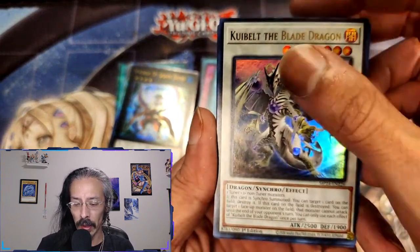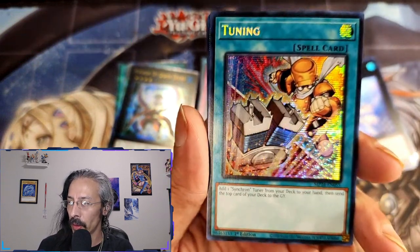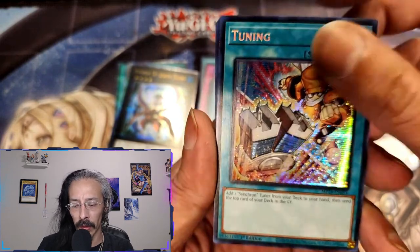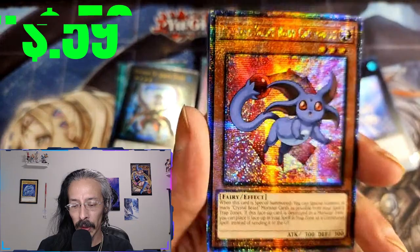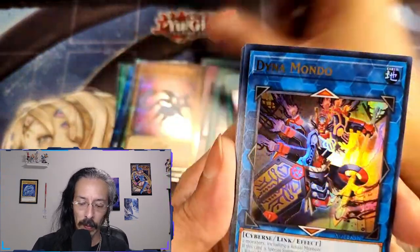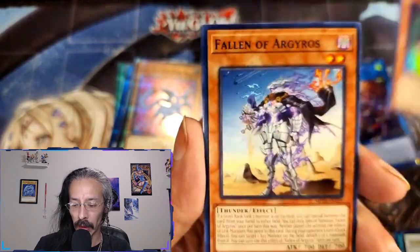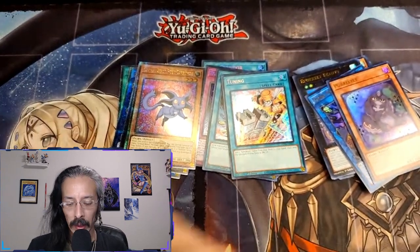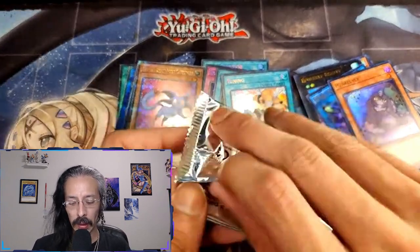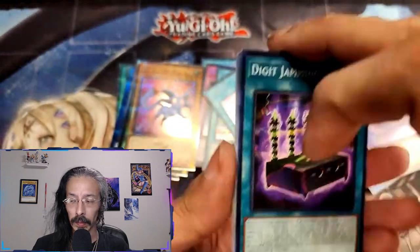Kui Belt the Blade Dragon. Tuning — this is definitely another alt art, beautiful — and a Ruby Carbuncle, Dynamondo, and Pearl Lily. Alright, we need a Blue Eyes, a Right Arm, a Left Arm, and I think a Right Leg. More DMGs are always welcome of course.